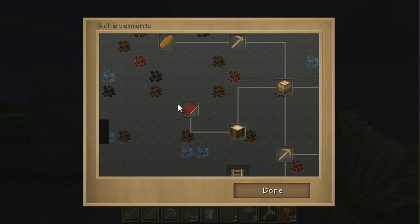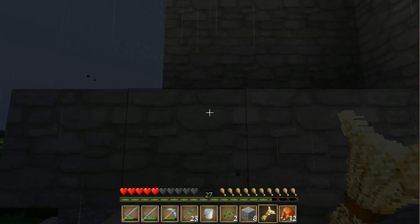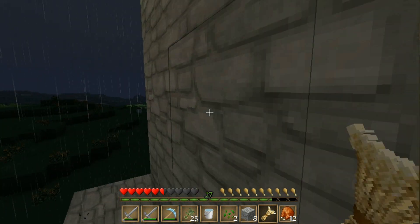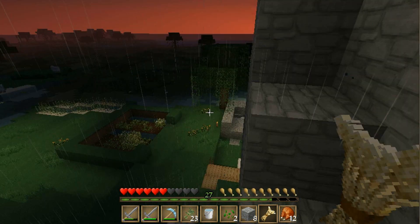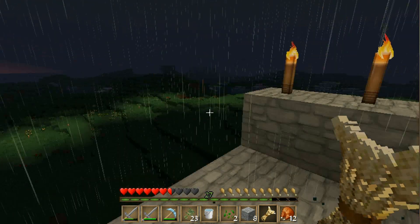Now what do we have to use to make a cake? Wheat, sugar, milk, and eggs. Now how do you make sugar? I got the wheat, and I did have a lot of eggs, but I just threw them away. Why did I do that? I don't know.